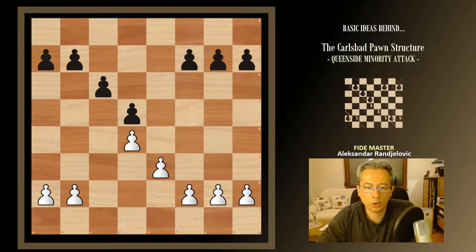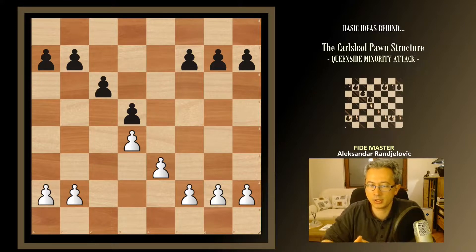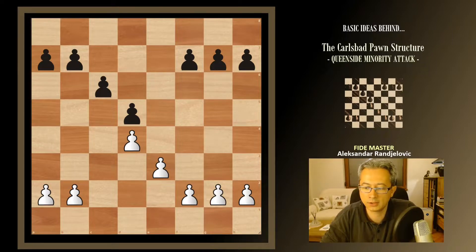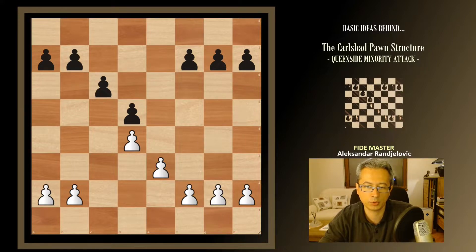So how can white profit from the queen side space advantage? Mainly, we cannot use only our pieces there. If we just put our pieces there to attack, we cannot really get anywhere because black's pawns are really well defended. They will be rock solid on c6 because of the b7 pawn defending it — we can put thousands of pieces on c6 and still not collect it because of b7xc6. So before activating our pieces on the queen side, we'd like to use our pawns.